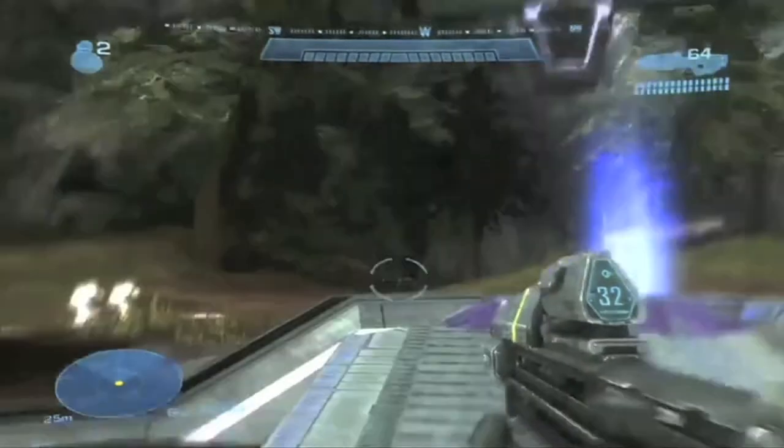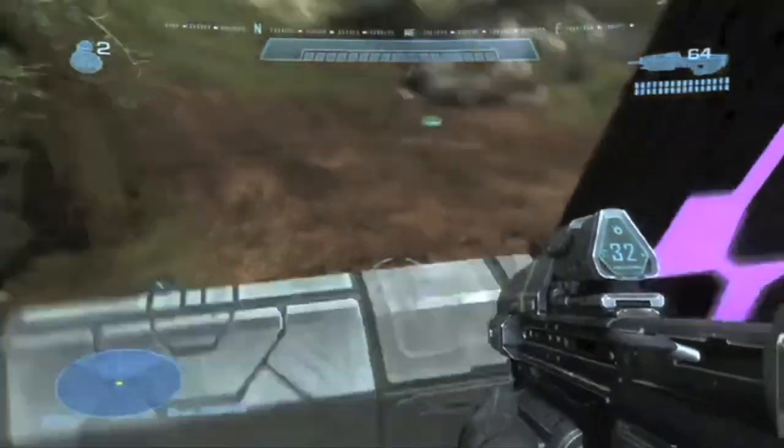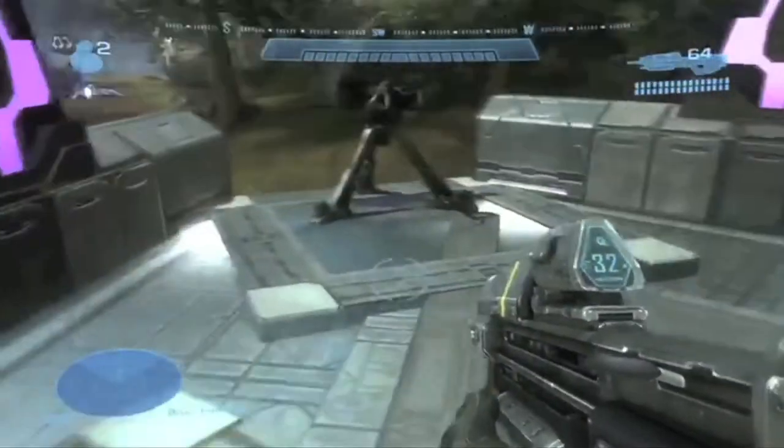I think one of us may do a tutorial on that in the future — post a comment if you want to see that. There's a reason for the two grav lifts, by the way: if you enter the elevator, I'm only powered up by the first one. A single grav lift is not enough to make sure that you can get out.